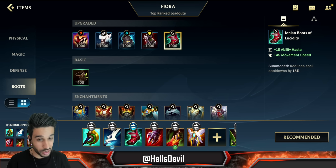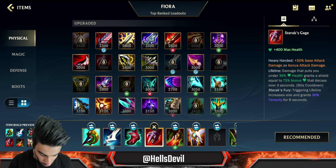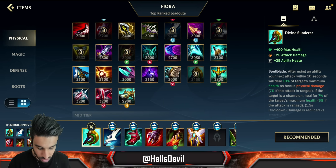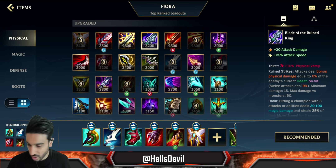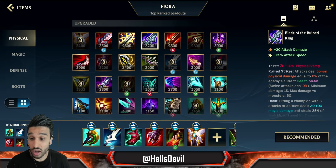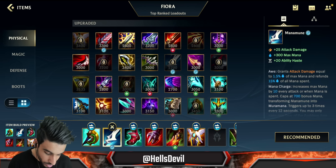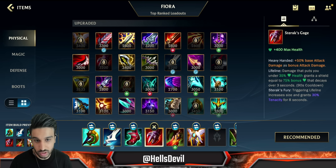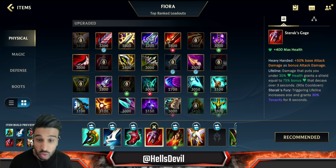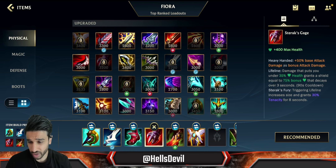For boots it's situational - Mercury's Treads are great, Plated Steelcaps are great, but with this build I love Ionian Boots of Lucidity for further reducing the cooldown on your first ability, which is the main power of this build. Third item starts to become situational, but Sterak's Gage is generally good especially with Divine Sunderer for the health. Blade of the Ruined King is interesting - your first ability applies on-hit effects, so against really tanky enemies go Divine Sunderer, Manamune, and Blade of the Ruined King. You'll be a 1v1 god - no tank will ever beat you.